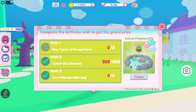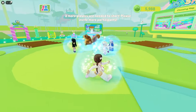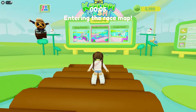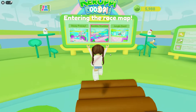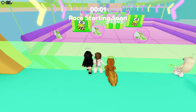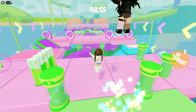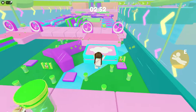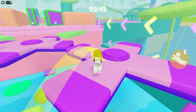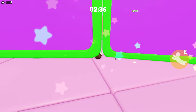Now all we have to do is complete the birthday wish, then I'll show you the wall lamps in the city. Let's go play some Kropi Dash while we wait for the city to come back up. We got into a new server and we're going straight in to play Rumble Stumble. I'm a little tired — it's been a while since I've played Kropi Dash. You press Q and E to jump, then F — I can't believe I forgot that.